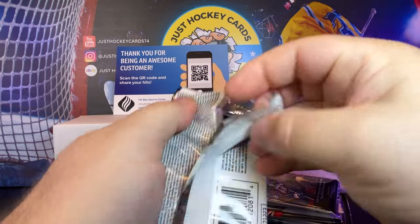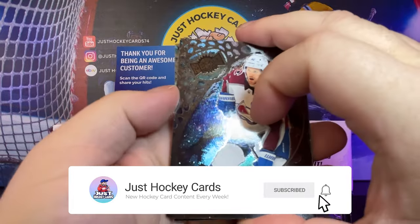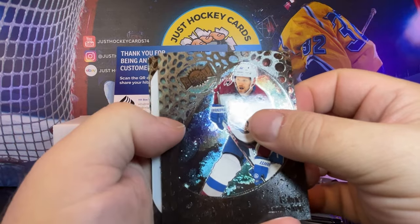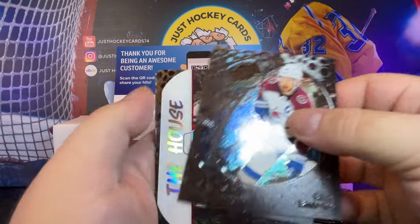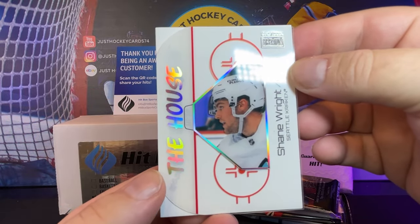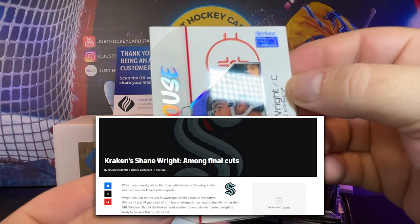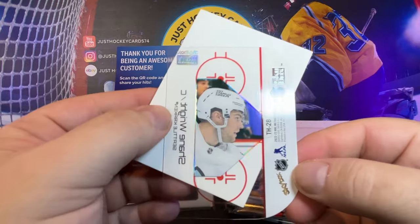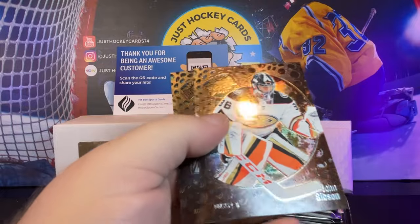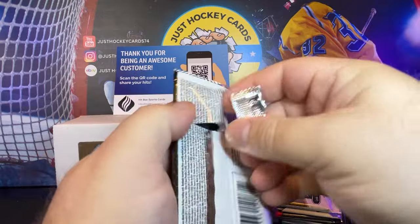All right guys, if you like what you're seeing, like the video and hit that subscribe button so you get updates when we're doing cool stuff like this. Looks like we've got another good card. We got the House — Shane Wright at the House. That's a very cool card, but didn't he just get sent down? Sebastian Aho on the Stars and Eismont with a rookie. We're off to a pretty good start here.